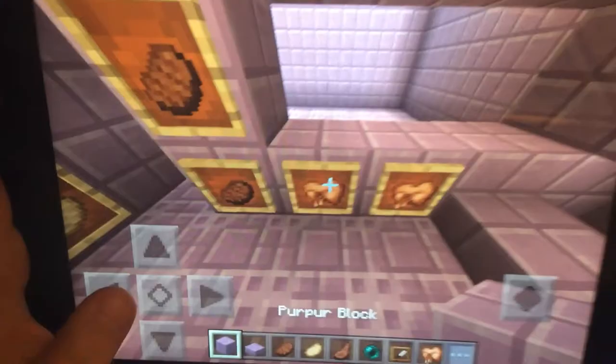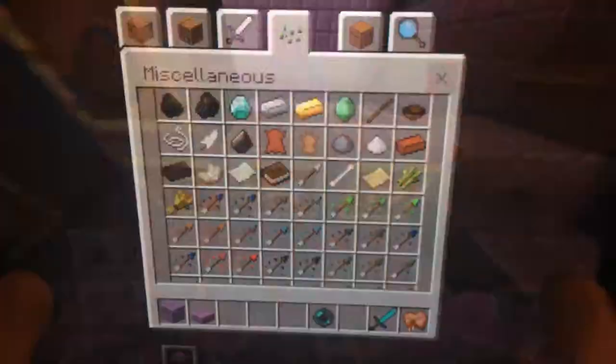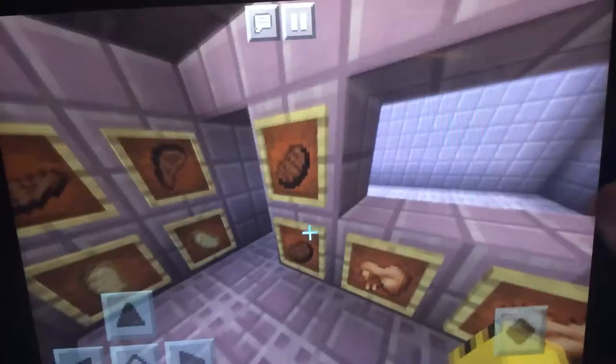So now I've got these set up. I'll quickly show you what you can do — put these back away. You can click on them to make them turn.